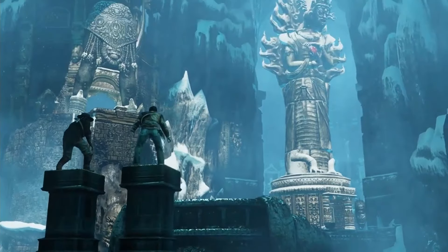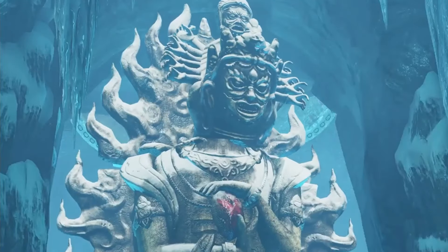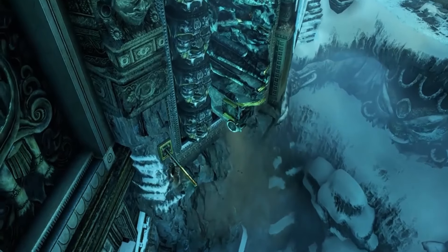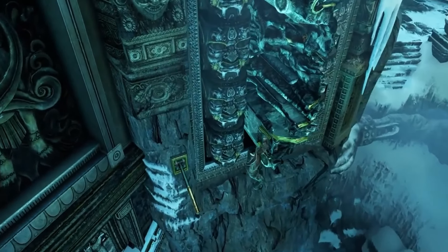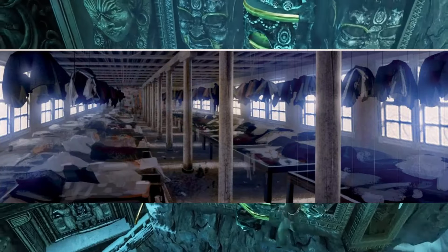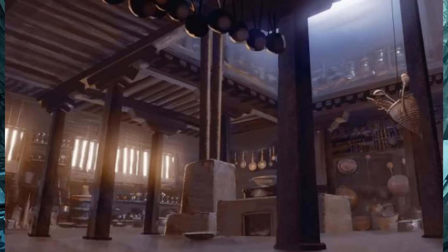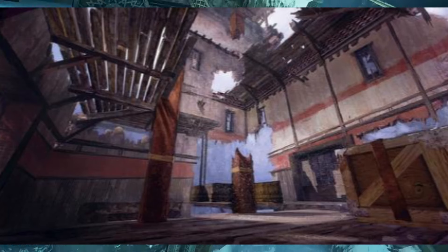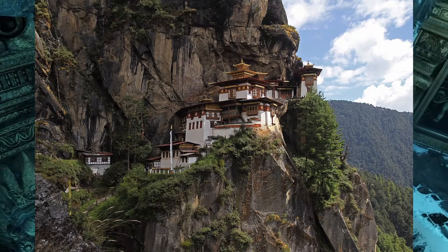When we rotate the statues in this part of the game, they go from a peaceful state to an evil one. Did you ever notice that? In the temple where we find Chloe again, it was considered to include the sleeping quarters and the pottery room, but these ideas were scrapped. The Gompan temple was inspired by the Tiger's Nest Monastery in Bhutan.